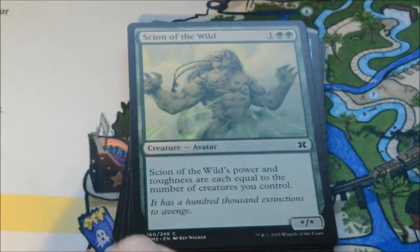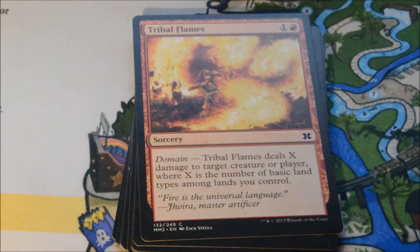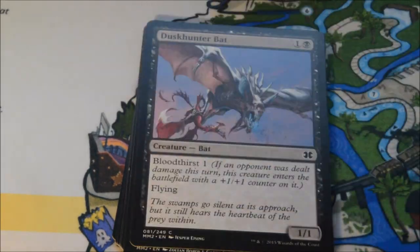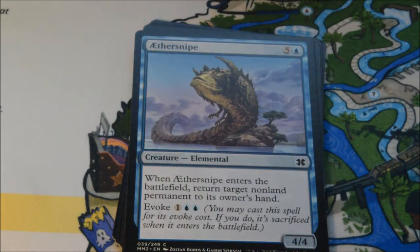Most boxes have three Mythics. In our last box we got three Mythics and a Foil Mythic, plus two Foil Rares on top of that — a really good box. If you haven't watched that video, definitely check it out. The Foil Mythic is pretty epic. I won't spoil it, but it was pretty cool.